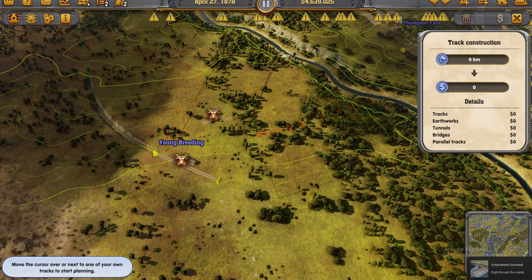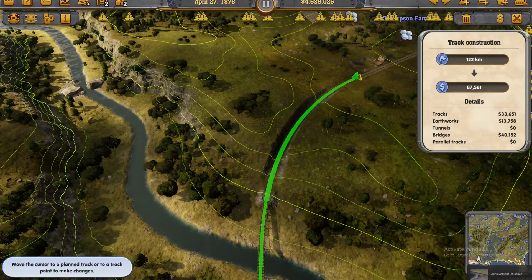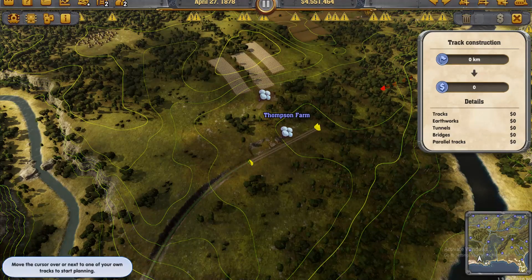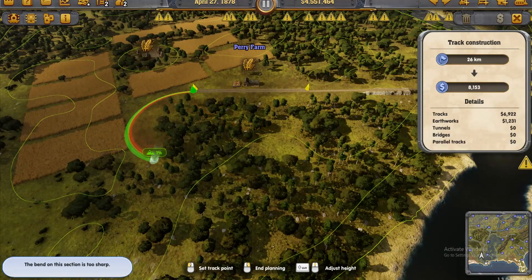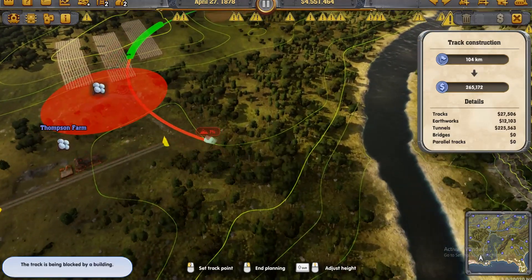Let's go to the outside rail, straight down into this cattle young breeding. 750 — that's a lot of cash, but at the moment it's not about the money. It's more about connecting the towns and stimulating growth so I can get this last objective that I'm concerned about. Alright, so from the outside rail, let's see if we can get into here to the inside rail.